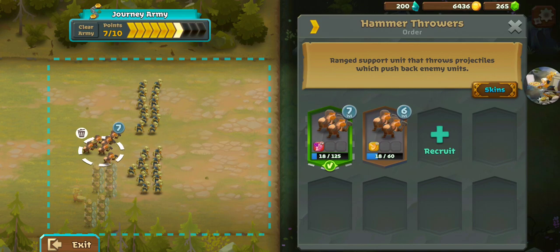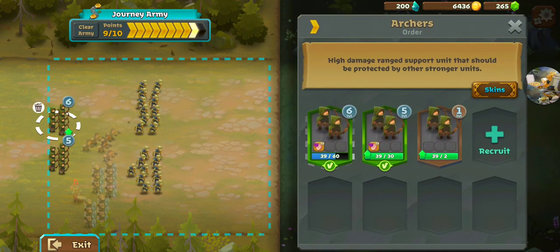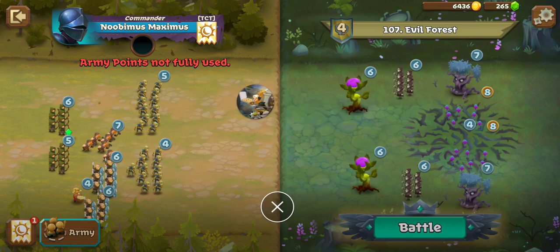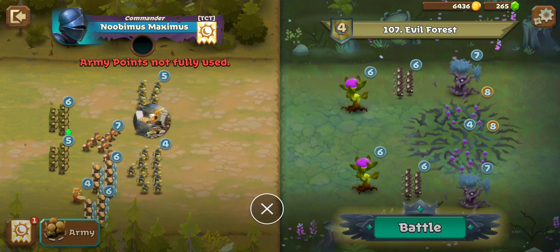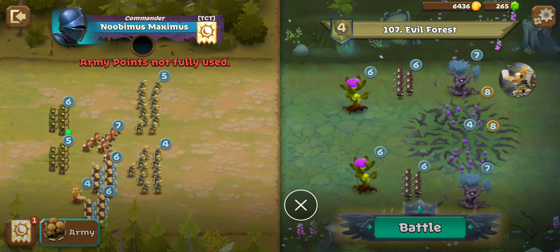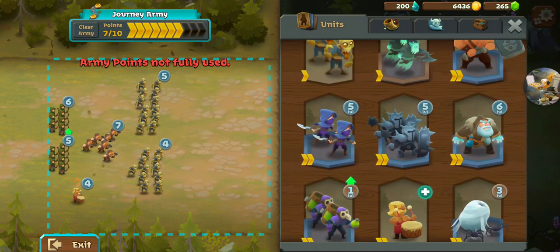We need more range than that — let's grab our Archers again. My theory is we will lose most of the Plague Bearers if I start them on the front line, because they'll march up to those Mind Corruptors and probably end up in range of the tree and dying. So I'm gonna move them back and force the Mind Corruptors to come to me. That only insulates me on those Plague Bearers — everything else is gonna be vulnerable. So let's ditch the Shield Bearers, since the Plague Bearers act as a sufficient front line.